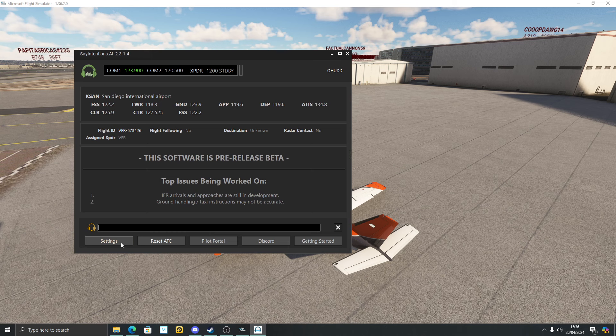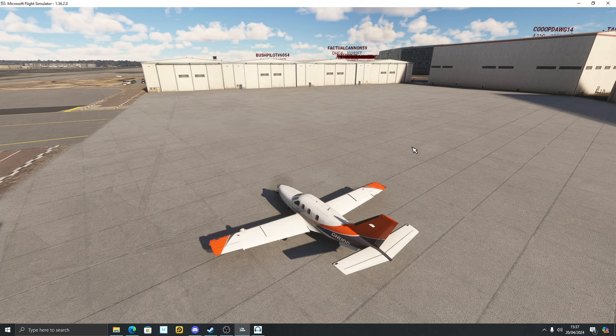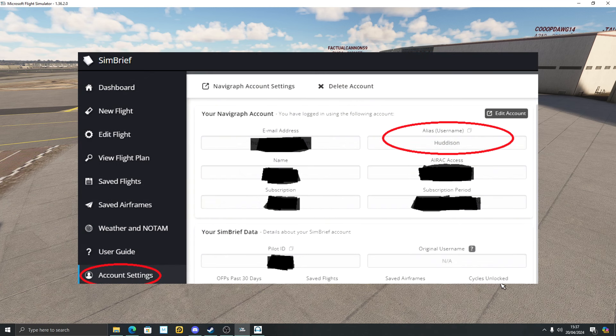I'll bring up the Say Intentions box and go to Settings. To link your SimBrief plan, you have to use your username alias. Go to your account settings in SimBrief — I've circled it on screen. I've blanked the other important information because I don't want you copying my SimBrief account.